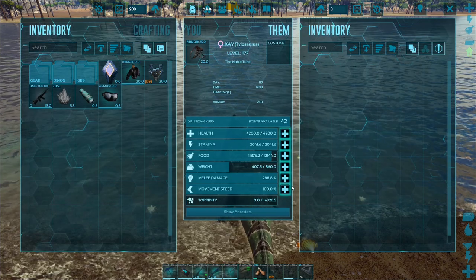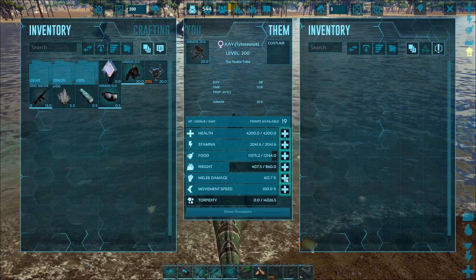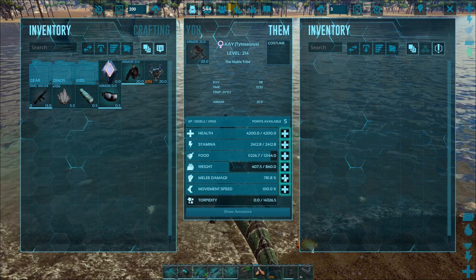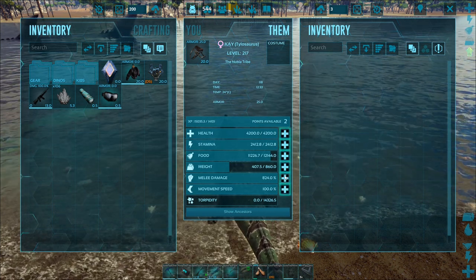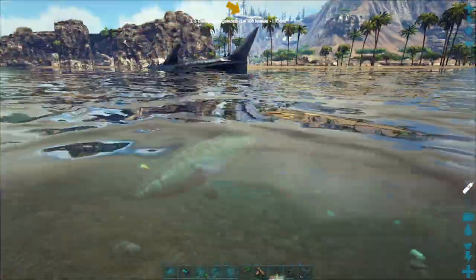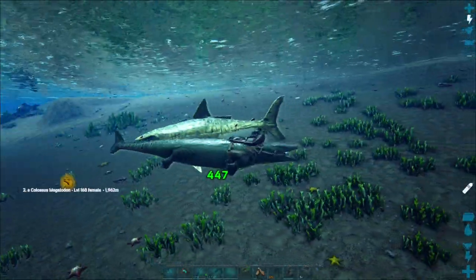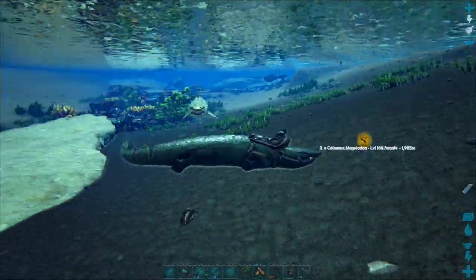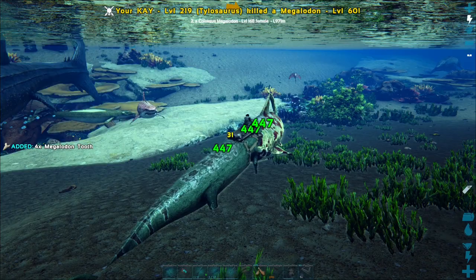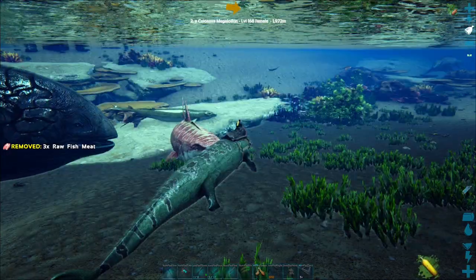My Tylodon thing can do it. I've got 42 levels so if I put them all into damage - I don't want to put any into health yet - let's go seriously OP. Right, 447 damage. God, you've got the turning circle of a lorry. Right, you're dead - that was a level 60. Drew, you need to put on your scuba gear if you're going to be underwater.